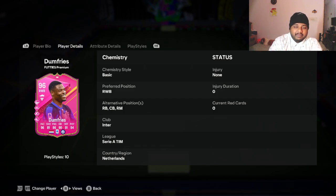If you guys are playing five at the back, right wing back is a good position for him. But if you're playing four at the back, you probably have a better right back than Dumfries. However, if you're looking for a center back, you can put him there as well.